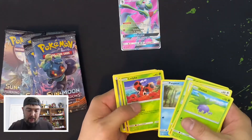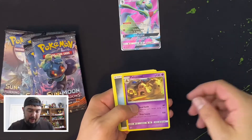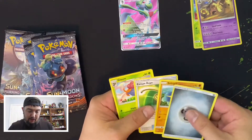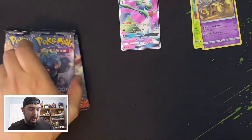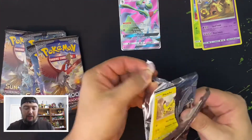Oddish, Porygon, Liepard — reverse foil — and what is that? A Palossand? Palossand, Soul Rock, Gloom, and a code. I am not good at names — even when I know the name, I always pronounce it wrong.